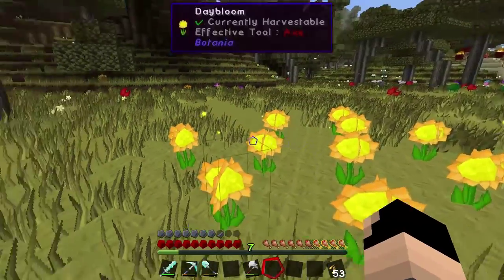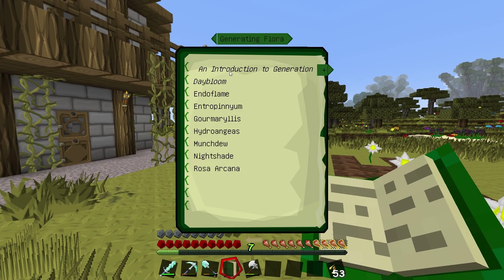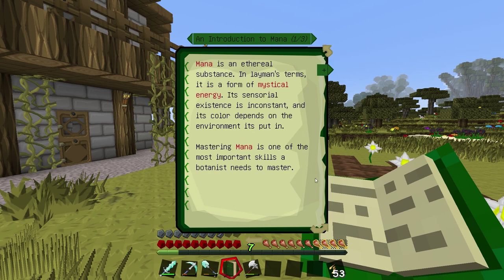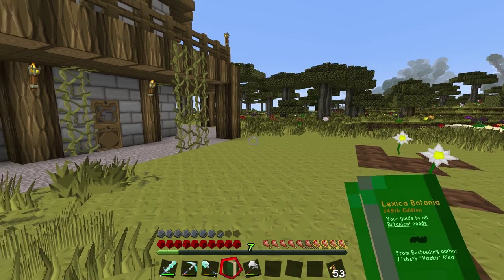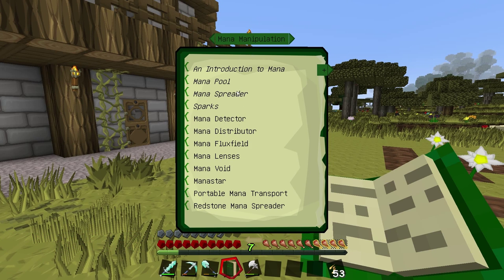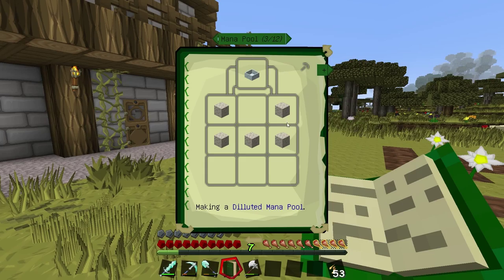That looks really good - our day blooms are working now. Let's go back to the introduction to mana. It says mana can be dispersed by mana spreaders and stored in mana pools. There's a link - maybe it shares to the chat on a server or something. How do I make a mana pool?